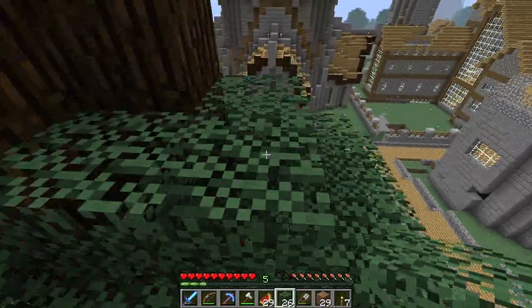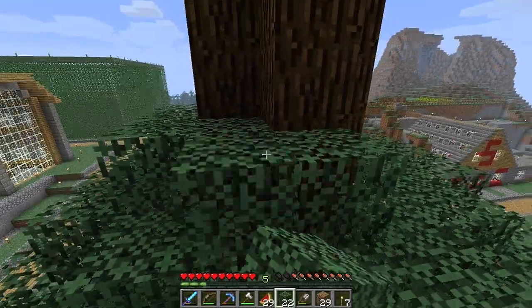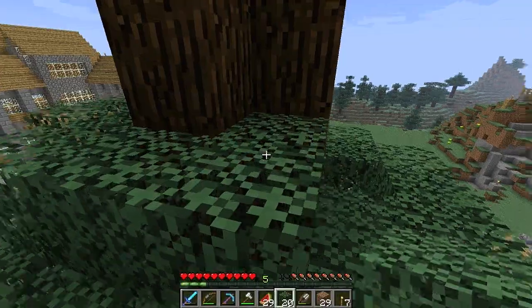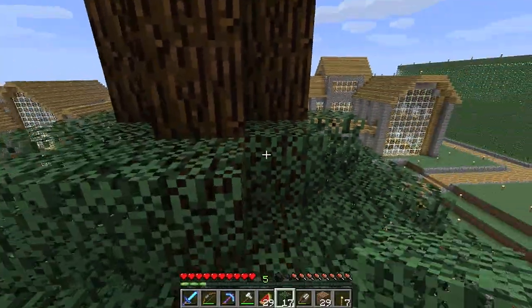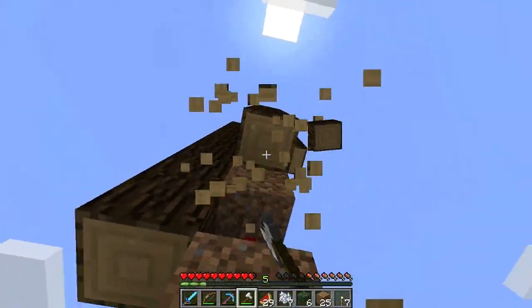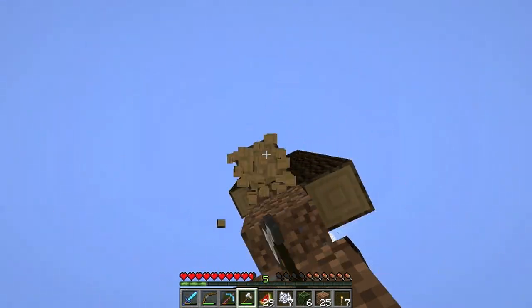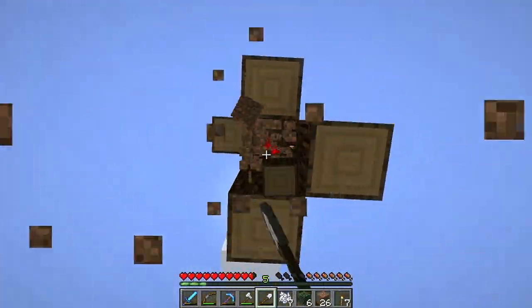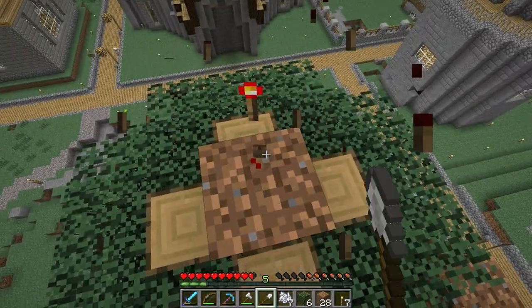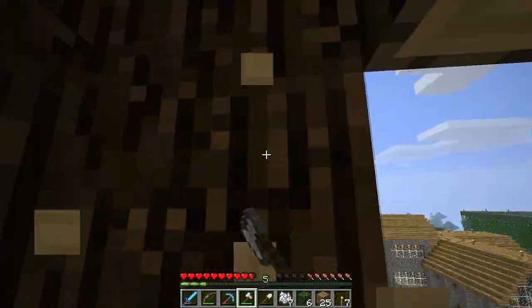Did it burn down? Fir trees are very dead on the inside. I hear that about you. Taking all these logs down — it's a good thing too because I took so much time farming these dark logs, I was going to use them on my castle, and then lo and behold Bash says hey let's do this awesome tree thing, let's use your logs for it. And that's exactly how it went.